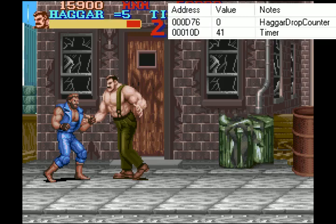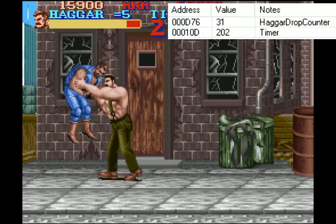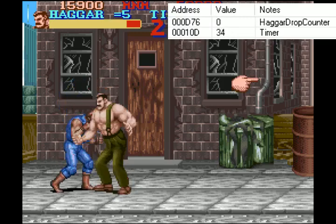So when Hagar goes to pick up an enemy — we're going to go ahead and pick up Jake — as soon as Hagar picks them up, even before the sprite shows Hagar is picking them up, a number is going to be set here. It's going to be a positive number, and it's going to tick down by one every frame. So while the number is positive, you can move around, headbutt them, do whatever. But once the number ticks down to zero, Hagar drops them.